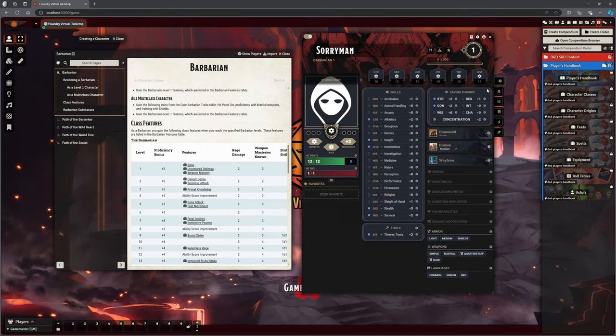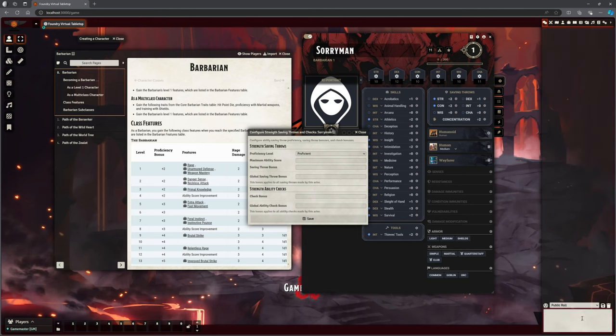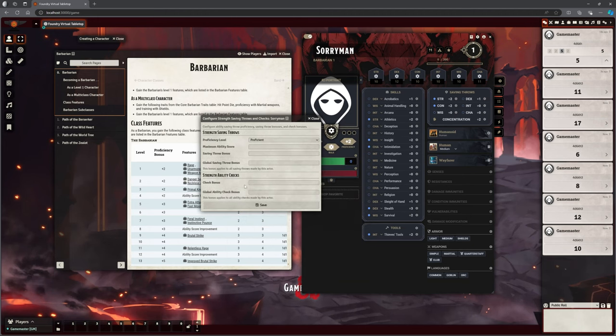Wayfarer is not the right background for Sorryman, but it's more about showing you what we can do. Now we've got our rolls here that we can manually input. We can still use the chat and do slash r 4d6kh3 — keep highest three. That gives us an 11, a 17, a 6, an 8, a 12, and a 10. That's absolutely pants, isn't it? But we can use that and distribute our stats. So 17 in Strength, a 12 in Constitution, 11 in Dexterity.